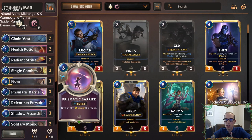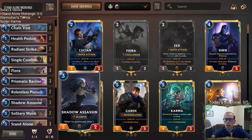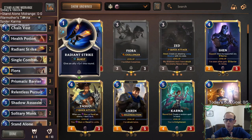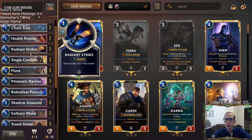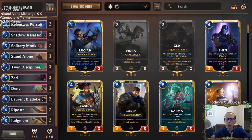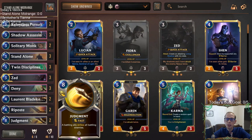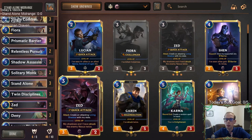We use a bunch of protection spells — Barriers, Twin Disciplines, Riposte, and that kind of stuff. We even have one-mana protection spells like Chain Vest, Health Potion, and Radiant Strike. We get extra attacks with Relentless Pursuit, and we get rid of decks going wide with Judgment. And yeah, just beat them down with Zed and Fiora.